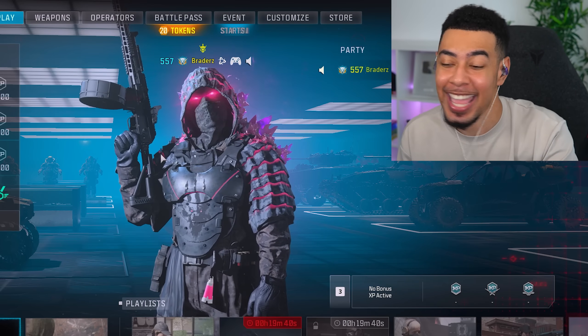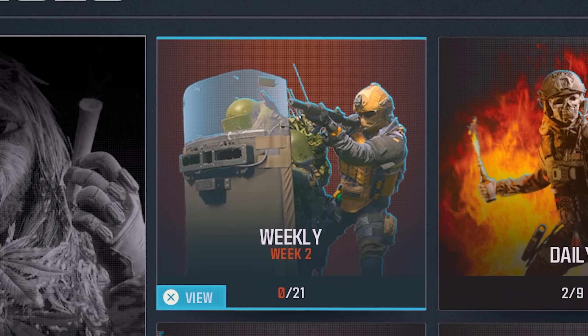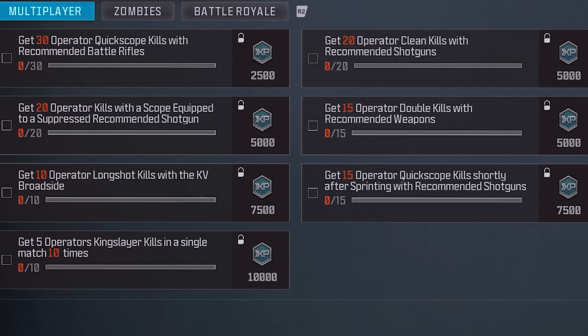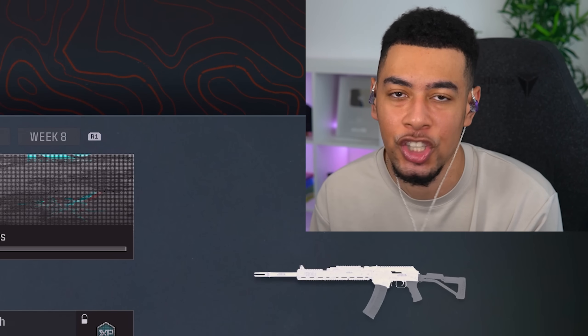What's going on guys? So it's Wednesday and we all know what that means — we get a new set of weekly challenges, and I waste my time seeing if they're good or not. The Jack Jawbreaker. Interesting name, but this is what we've got for week two. We have to complete five of the challenges in order to unlock the main reward, which is of course the Jack Jawbreaker.